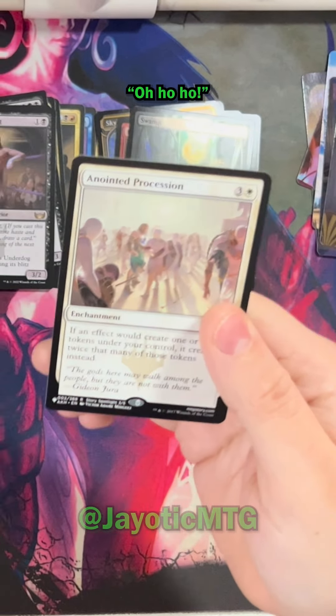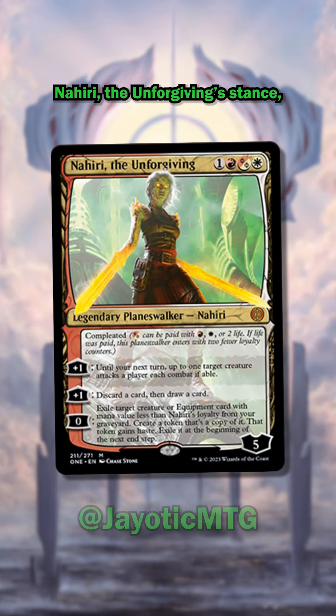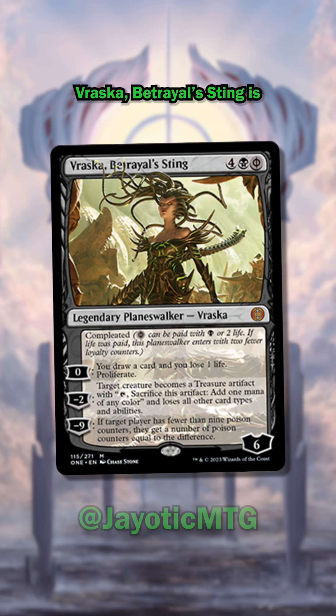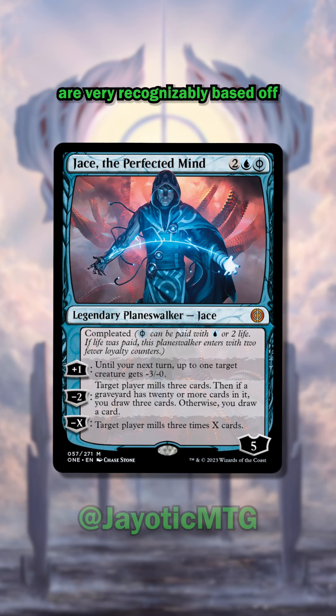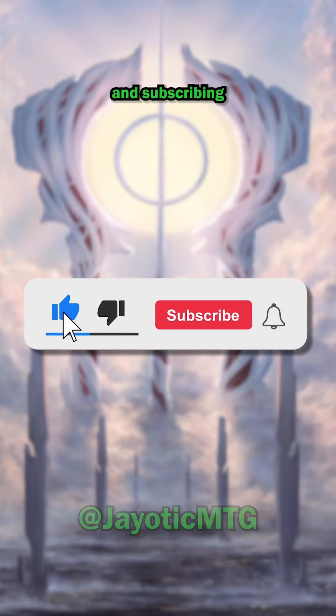Have you noticed some of these insane references in Phyrexia: All Will Be One? Beware of spoilers ahead — it's time to look at some of these completed callbacks. Each of the new Mythic Completed Planeswalkers has artwork that references one of their previous cards. Nahiri the Unforgiving's stance is noticeably similar to Nahiri, Heir of the Ancients from Zendikar Rising. Lukka, Bound to Ruin is fittingly bonded with a Phyrexian beast, much like Ikoria's Lukka, Coppercoat Outcast, who prominently displays his tiger companion. Vraska, Betrayal's Sting is composed like a corrupted version of Return to Ravnica's Vraska the Unseen. Nissa, Ascended Animist's outstretched arms are reminiscent of Nissa Who Shakes the Earth from War of the Spark. And finally, Jace, the Perfected Mind's Phyrexian magic etchings are very recognizably based off of Jace, the Mind Sculptor from Worldwake.